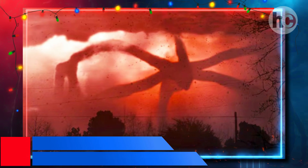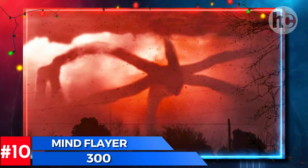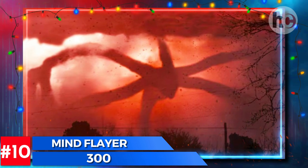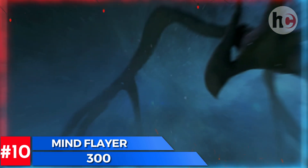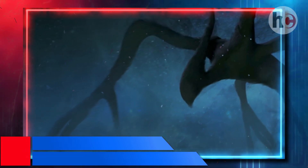It would require 300 mind flayers to kill Naruto. The shadow monster can send packs of its monsters through portals to attack Naruto. It will order all the demodogs, demogorgons, and demobats to kill Naruto, and they'll eventually succeed.